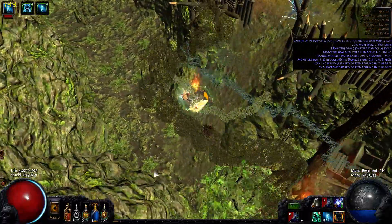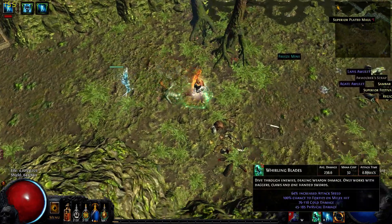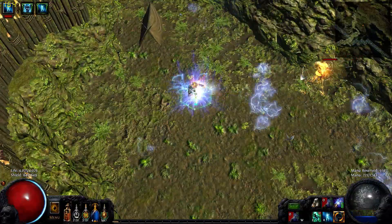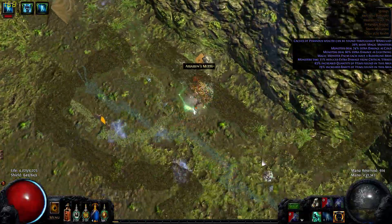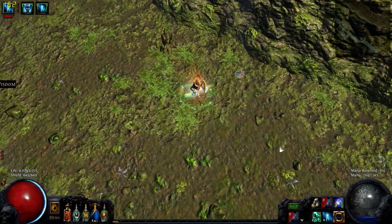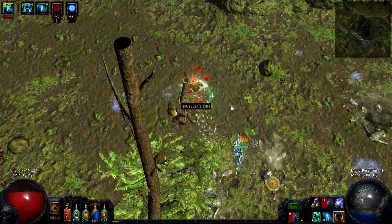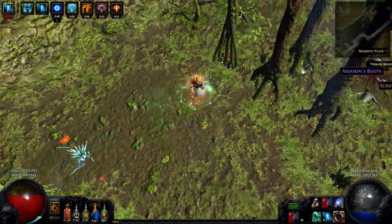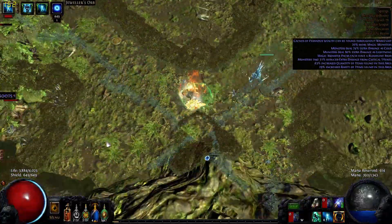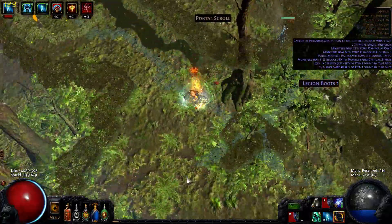We'll see if we can do a clear with 10% or less. I do have a max level whirling blade, so at 32 mana — no problem, I can just spin around forever. One of the map mods I would not recommend doing is anything with reduced mana, as you'd be out of mana all the time and it would be painfully slow — probably slower than a temp chains map. That combination of mana reduction with temp chains means no mana, running around really slow, awful clear speed, and weak damage.